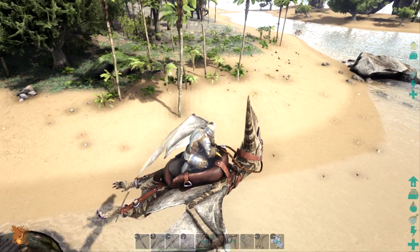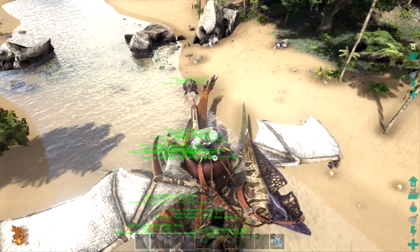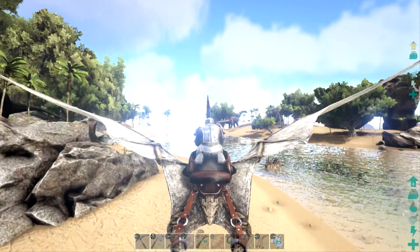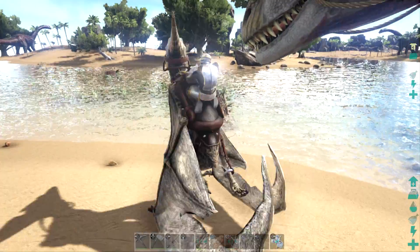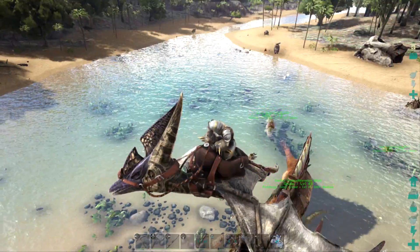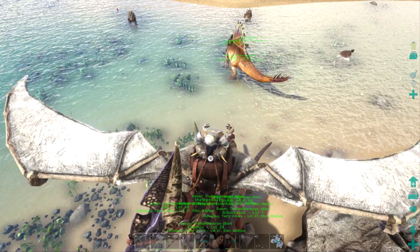We might also try to steal some beaver dams because those things will just murder the beavers now that I think about it. Alley continuing to be the alpha - Leonardo is so slow the way he scuttles. Hopefully he doesn't get lost. Maybe we'll leave the slow dinos to come another day. What I want to do here is steal some cementing paste from these hard-worked-on dams. I feel bad, the beavers have been working on this very hard. Oh - what are we getting attacked by? Hello - piranhas!